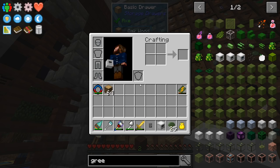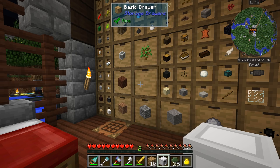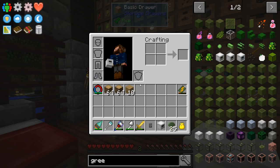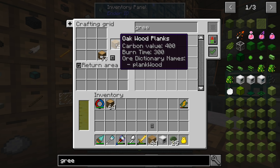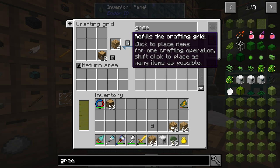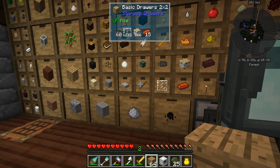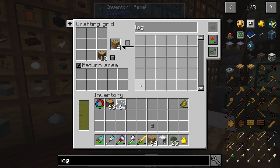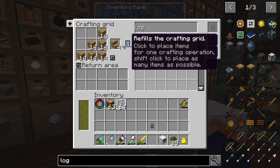We're gonna need some logs — let's do just two. We're gonna need some wood. Looks like we're gonna run a little low. I should lock these drawers. I wish you could shift-click — I wish it would do a stack at a time. We're gonna need a stack of logs at least. It's gonna need panes and stairs. That should be enough.